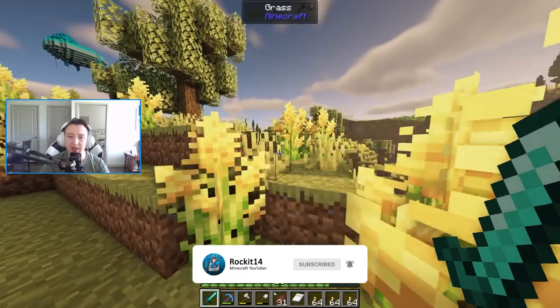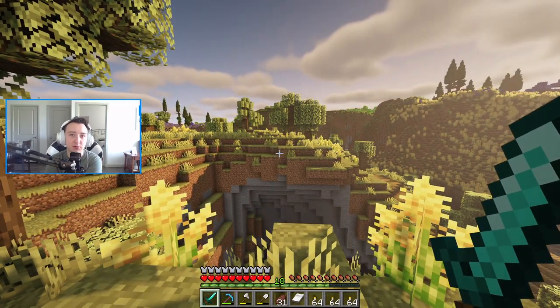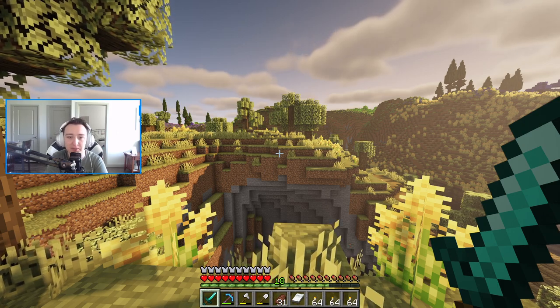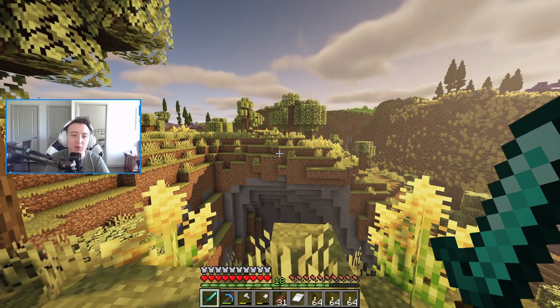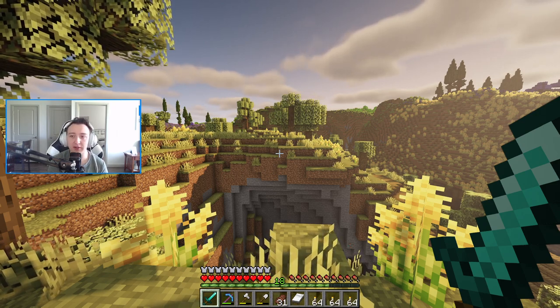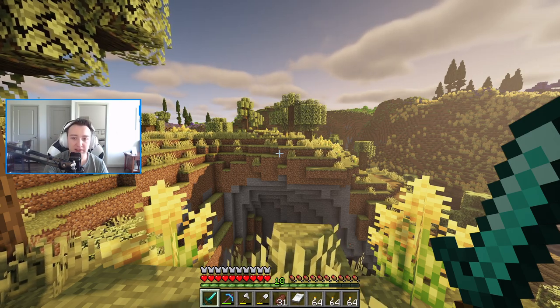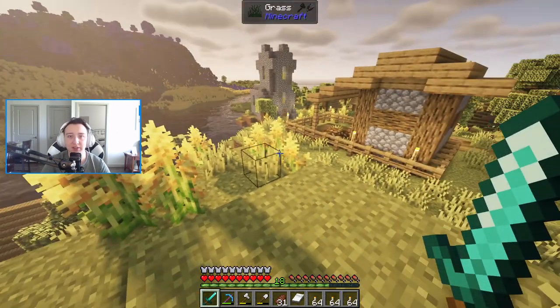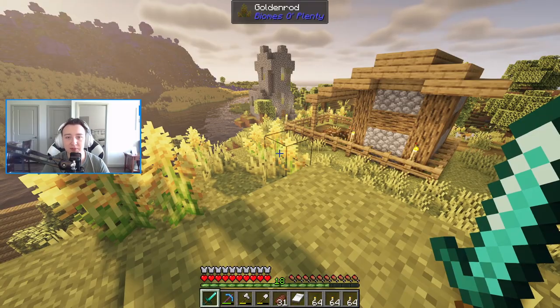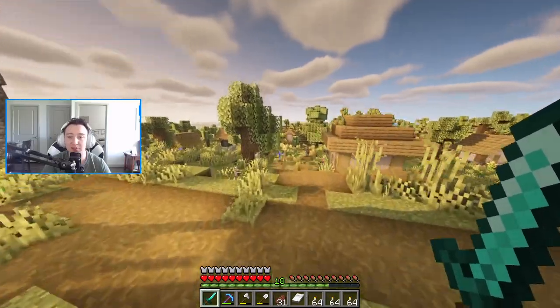If you've been paying attention to the Create mod updates, it kind of hints that we'll maybe have something to do with trains or steam power. No matter what, I've wanted to build a train inside of this survival world, and I wanted a location we could start to build up that we'd be able to traverse to in the future. This might be a project we start now and the update might not come for a month, but we've now found a village that could be used as an outpost.